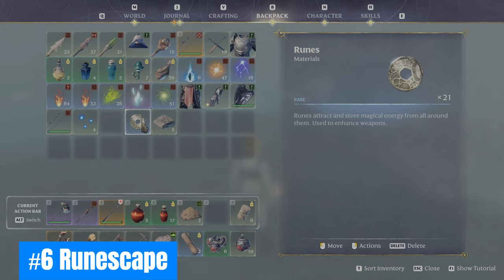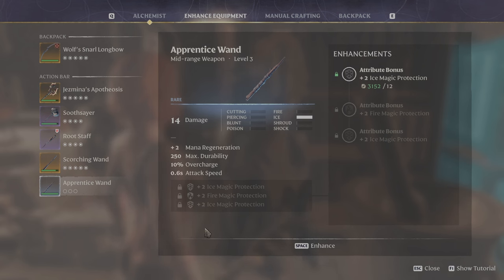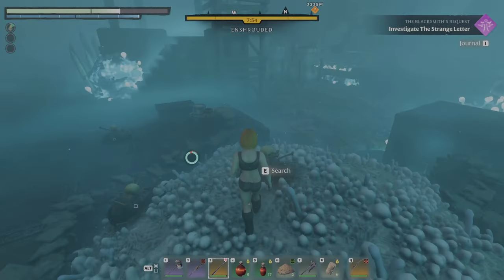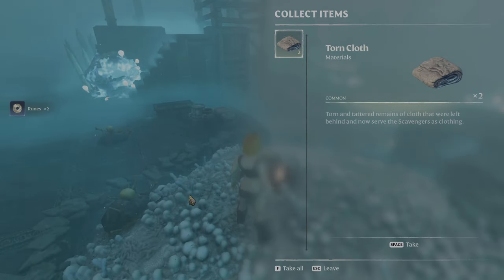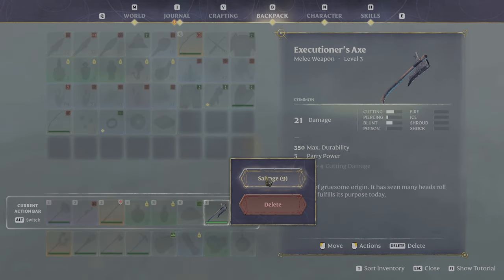Six: Runescape. Collect runes for weapon enhancement. Weapons should always be valued first by their base damage number, but runes are needed to enhance weapons for even higher damage output and special perks. Runes can be picked up from slain Shroud's skeletal foes or from salvaging weapons. Armor cannot be salvaged.